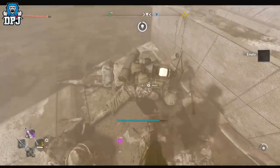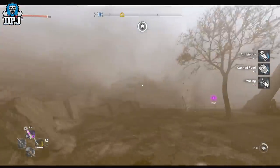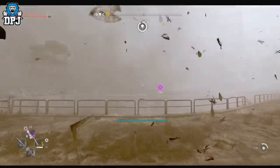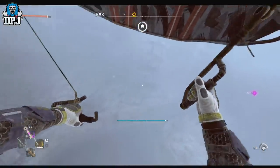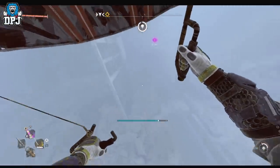Another amazing addition believed to be coming in the next major patch for PC, with console to follow, is the option to remove the annoying fog or smoke found in certain parts of the map. For me it's very apparent around the VNC Tower. They plan on allowing us to remove this fog, which would be an amazing feature.